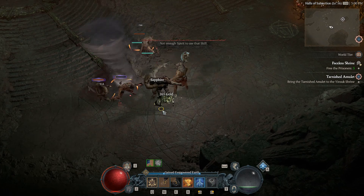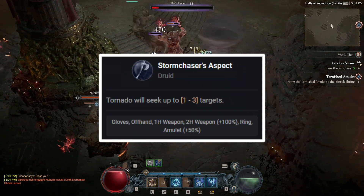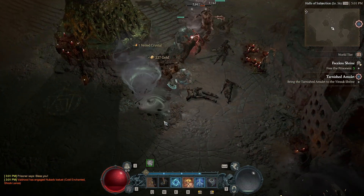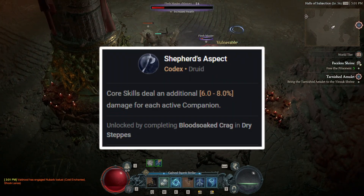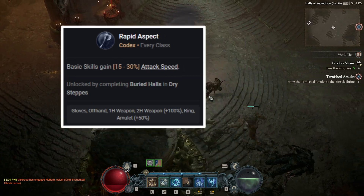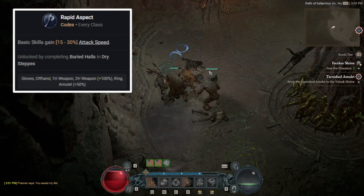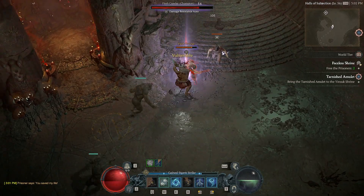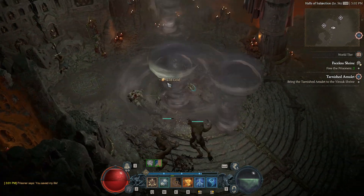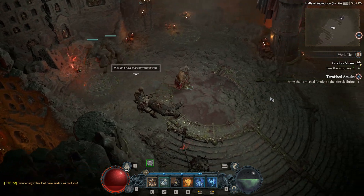Now let's quickly talk about some of the most important aspects. First, Storm Chasers is one I really value for leveling — it makes Tornado prioritize hitting three targets rather than just spiraling out of control on its own. Next, Shepherd's Aspect gives nice increased damage from our two wolf companions. Then, Rapid Aspect is a rather important one: our basic skill attacks very slowly without it, and since spirit is quite a problem while leveling, Rapid Aspect lets you generate spirit back much faster. Honorable mentions include Conceited Aspect, Aspect of the Alpha, and Edge Masters if you find them, but don't prioritize those.